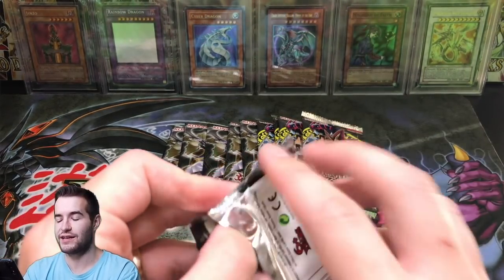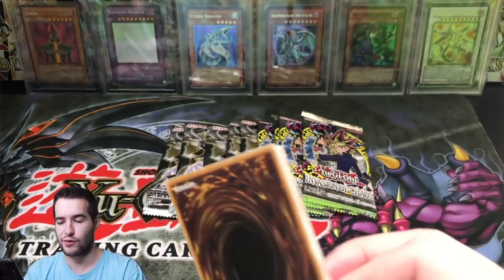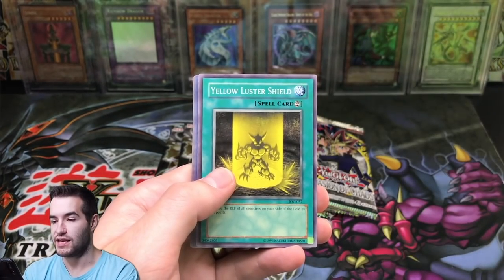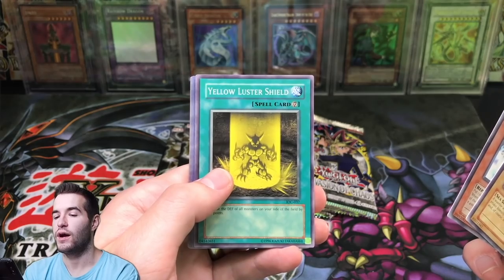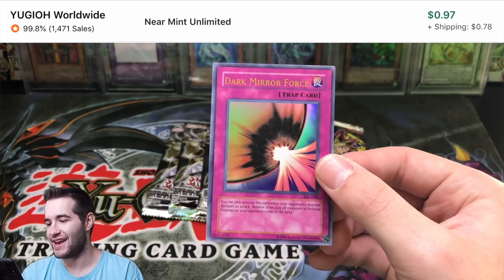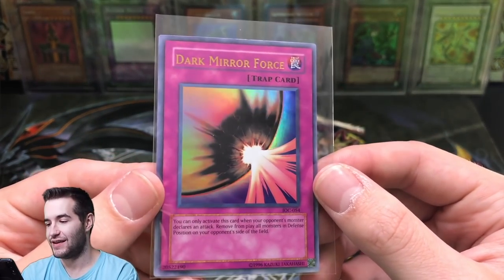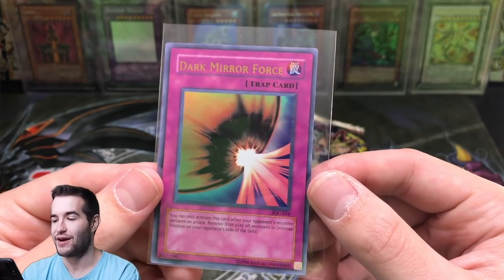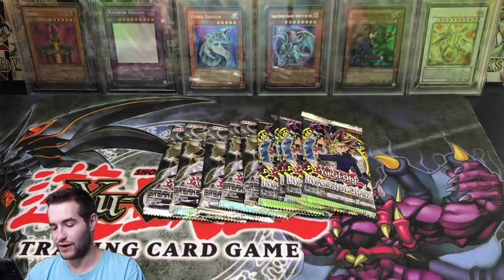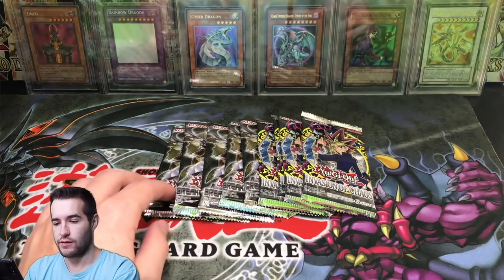Let's go into another Invasion of Chaos. So far we haven't hit anything crazy - this is a smaller opening than we normally do. Sea Serpent Warrior of Darkness, Balloon Lizard, Yellow Luster Shield. I have a good feeling about this one. Dark Mirror Force! Ultra Rare Dark Mirror Force - that is a sweet-looking card. It's not crazy valuable, but how can you go wrong with a dark black Mirror Force? It just looks great. Dark Driceratops, Spatial Collapse.